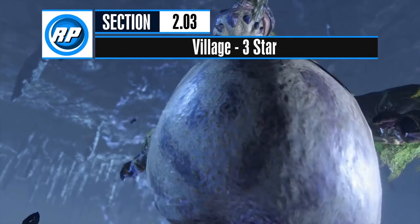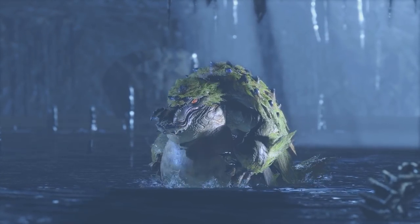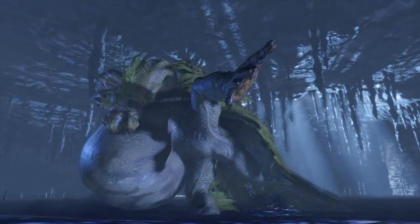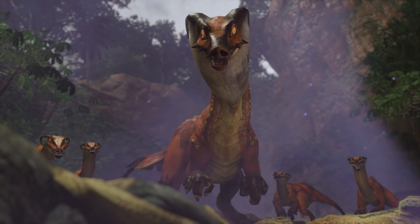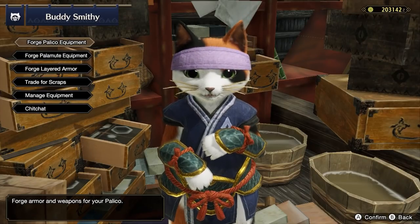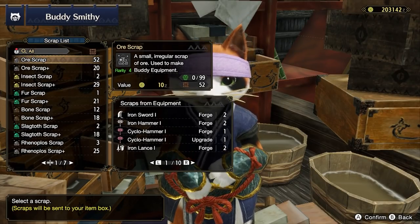You'll have one large monster veto for Village 3 Star. Tetranadon is a safe bet — there are simply no offerings in terms of weapons or armor, so it's safe to skip for most weapon types. Great Izuchi is the easiest of the key quest monsters in Village 3 Star and a good starting point. Hunt Great Izuchi in the key quest Obnoxious Lord, Noxious Monster. You should turn some of its materials into scraps to provide gear for your buddies.